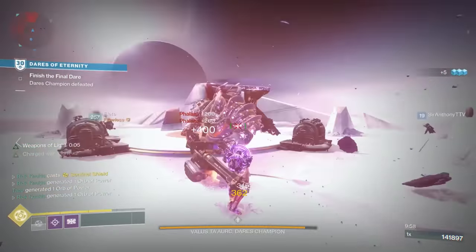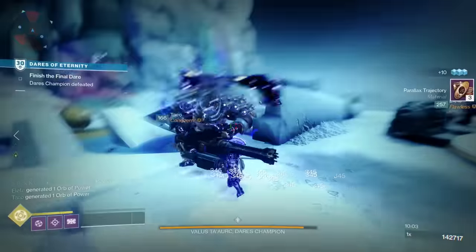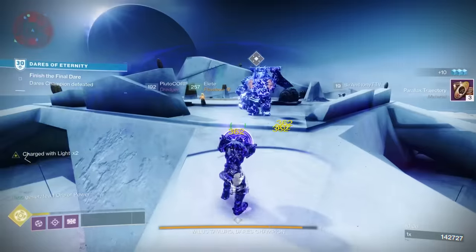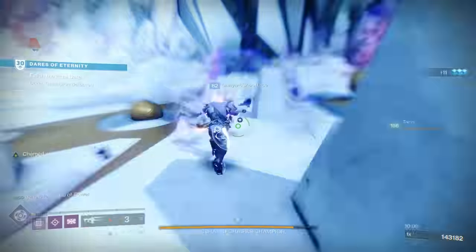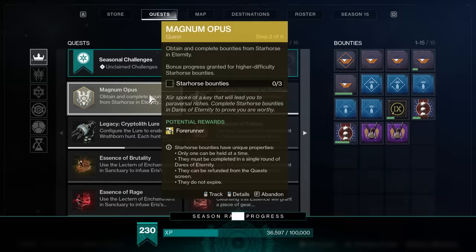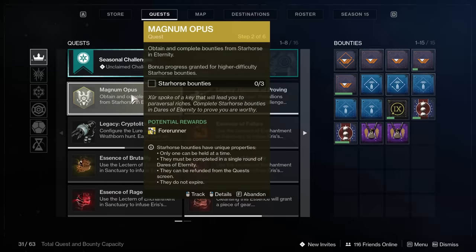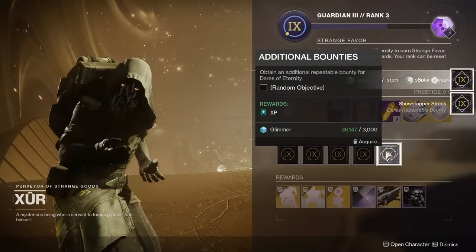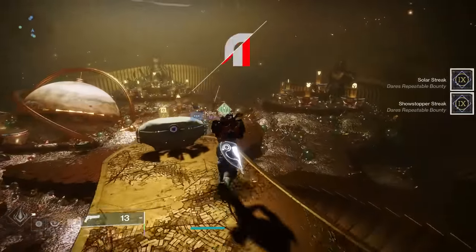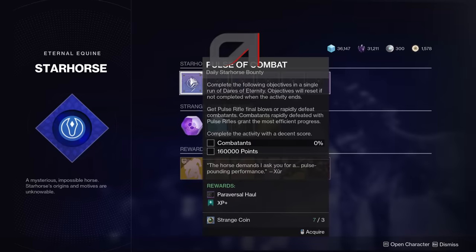Maybe you'll luck out and get three from one package, then get a few from a bounty, or you're gonna be unlucky and have to do a bunch of different Dares of Eternity runs, each one awarding seemingly one strange coin guaranteed at the end. Eventually you will get this quest step complete, which updates your quest step, and then you have to complete three Star Horse bounties. You could potentially go to Star Horse — it's an actual NPC you can interact with — while you're still grinding Dares for your seven strange coins, and maybe have those ready to hand in.